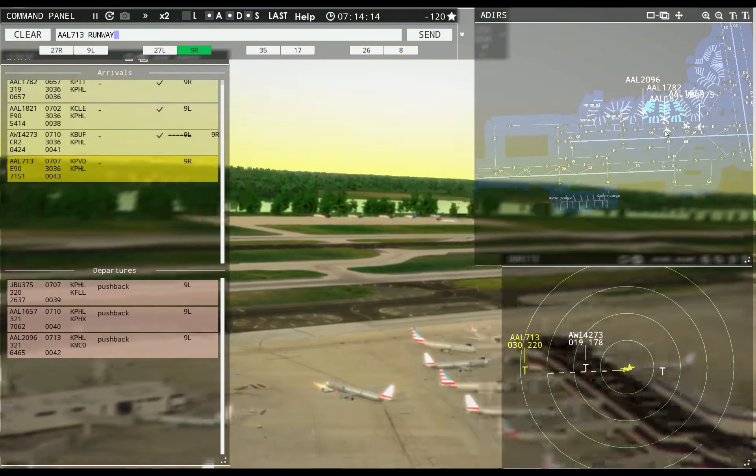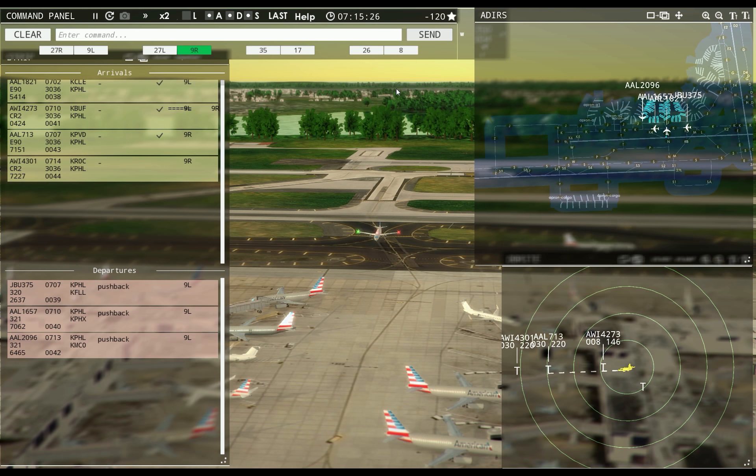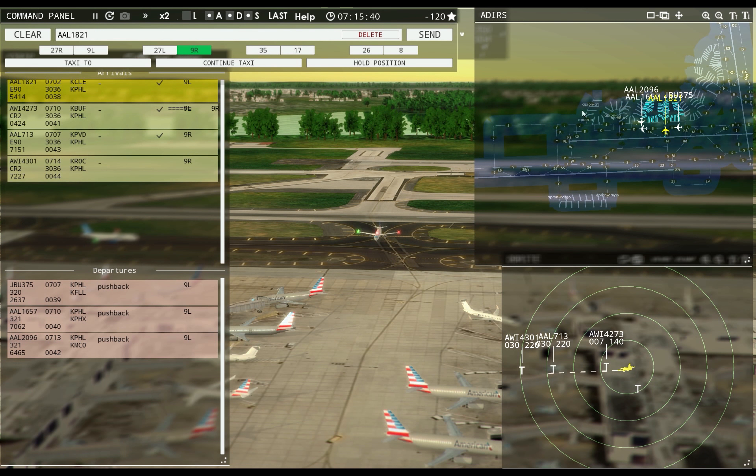I cleared you — now this guy's going to stop on you. You drove through half your plane. Do I need to reinstall the game again? You're glitched. No way — I haven't given you clearance to taxi to apron. But seriously, why did that plane drive through you and these guys couldn't? Philadelphia Tower, American 1852 requesting push and start. American 1852, pushback approved, expect runway Niner left. Air Wisconsin 4301 cleared to land. That is so dumb.